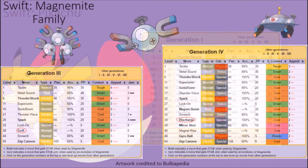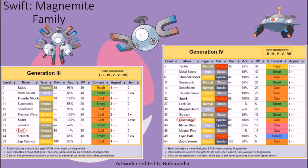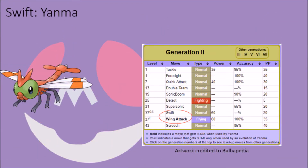The members of the Magnemite family held onto Swift from Generations 1 to 3, but the fact that it relied on their attack stat to deal damage did not help them out much. To make them more useful and complement the introduction of the family's final evolution, Magnezone, in Generation 4, the move was removed and replaced with a far more useful Discharge attack. Yanma had access to Swift initially in Gold and Silver, but a lack of STAB moves made it fairly unbalanced, so the move was replaced in Crystal by Wing Attack, which makes more sense in the creature's move repertoire from an anatomical perspective.